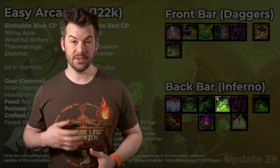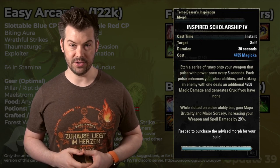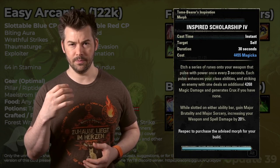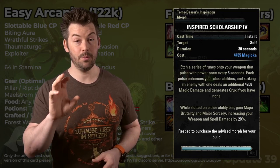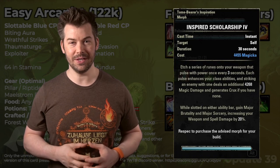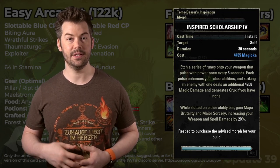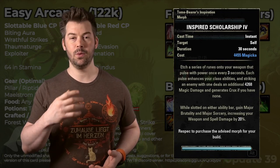After that, we have Inspired Scholarship, which is one of our two main Crux generators on the back bar. The other benefit is it provides Major Brutality and Major Sorcery, which increases our weapon and spell damage by 20% — what you'd normally get from weapon damage potions or spell power potions. And it works no matter which bar we're on. That's one of the new features with the new class. It does a decent amount of damage too, but mostly we want it for the Crux generation.